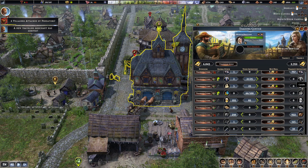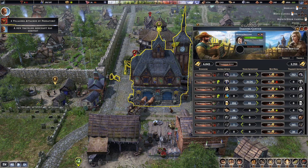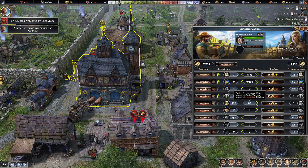Let me just see. We'll sell the candles. We can sell the pottery cause that's average price as well. I'm doing a bit of trading. We've got some beer.